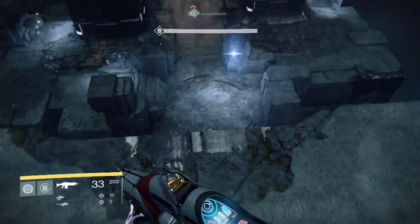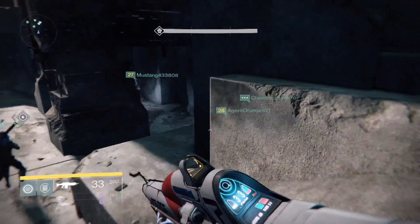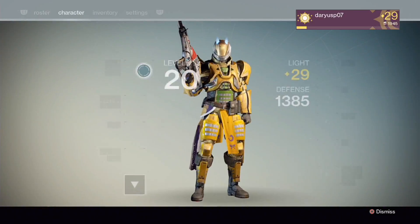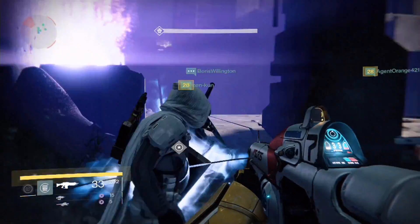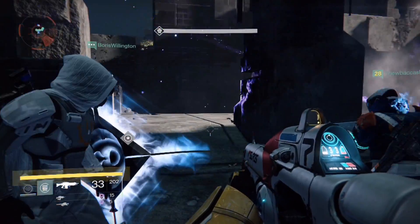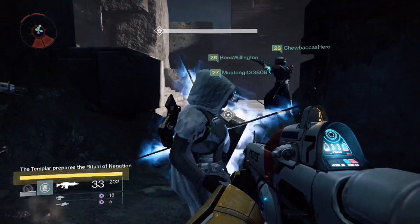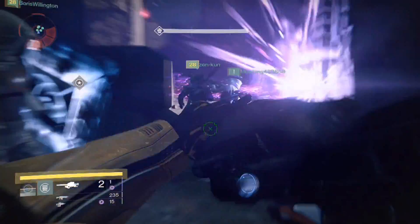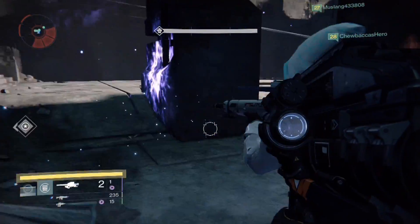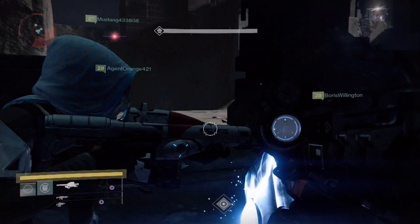For the most part this video is self-explanatory, just do exactly what you see us doing on the screen and you should not have any problems. But I still need to explain a few things. For one, warlocks — you want warlocks in this part, it is so much easier with warlocks. You want to be on the Sunsinger subclass and equip that Fusion Grenade and Gift of the Sun, which gives you an additional grenade.